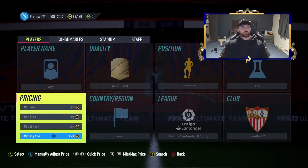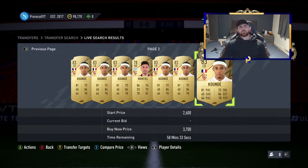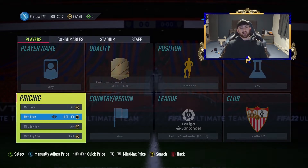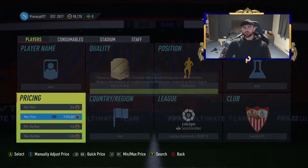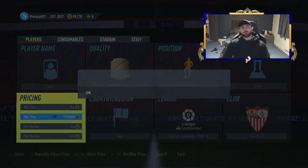We'll list at 3.9 and work out EA tax in a moment. Looking at it, 3.7 and you've got a couple of Kundes and a couple of Montiels, so realistically we're going to sell at 3.8 or 3.9. EA tax is around 200 coins on them — take off 200 and it brings you to 3.5, which is what we purchased. If we snipe at 3.4 we're on a safer path to make sure we don't lose any coins if prices move.